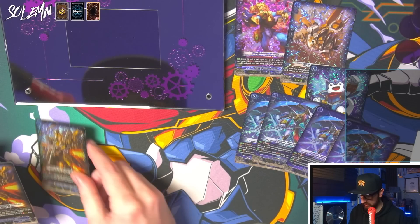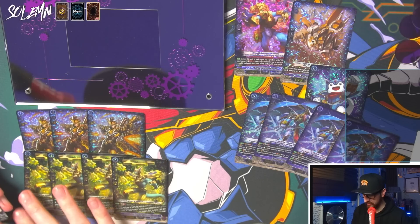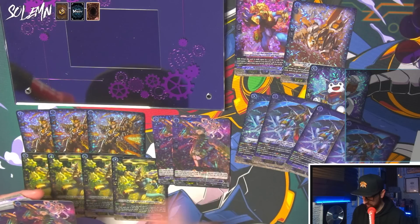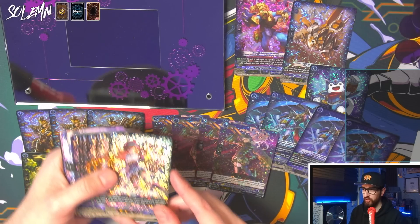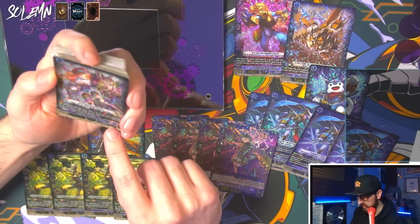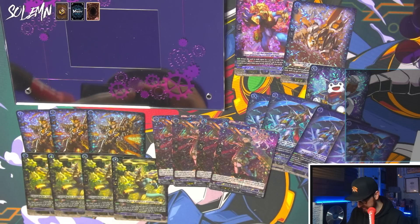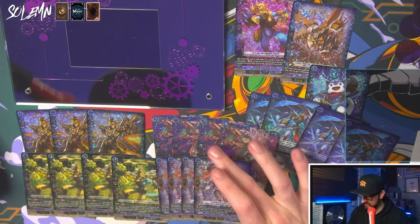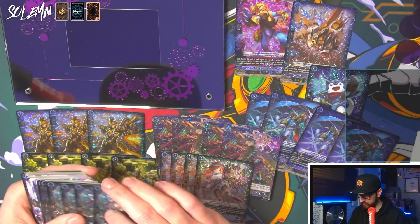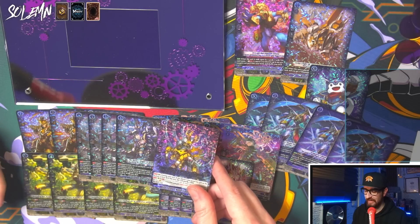We have our Chrono Jets, then it comes with a backup grade three, and then we have our grade twos. Technically this deck is really strong already out of the box, but ideally you do still want to upgrade it a little bit - let me know in the comments if you want a video going over what to upgrade. Then we have perfect guards. When this unit is put on G, choose one of your units and it cannot be hit until end of battle. If your hand has two or more guards, choose a card from your hand and discard it. It is the good skill!